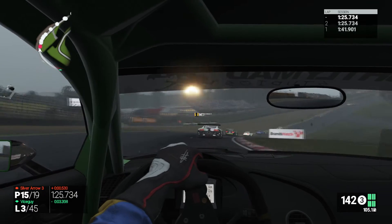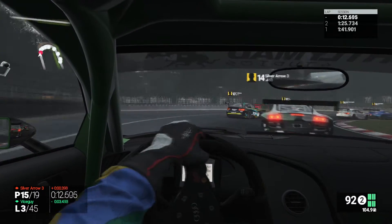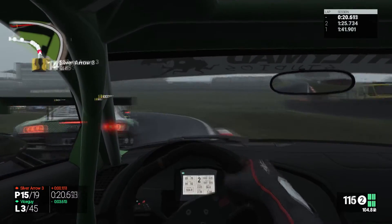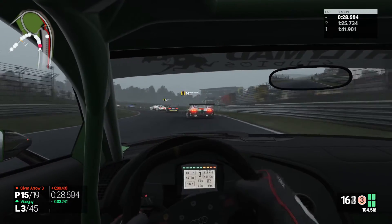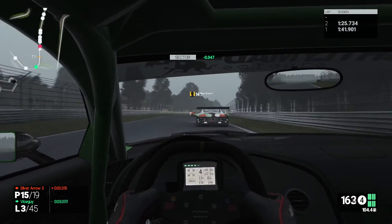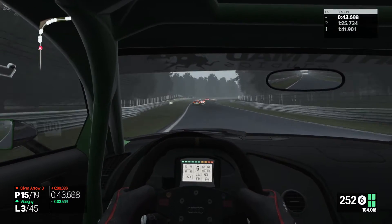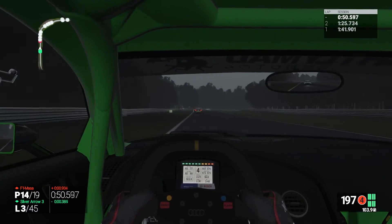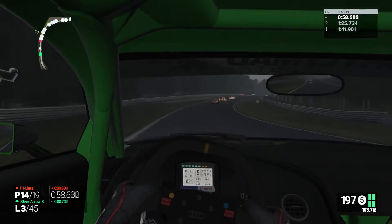The livery belongs to Central and also F1 Massa - it is F1 Massa, so he must have spun or had some problems there. We close the gap to Silver Arrow and now we're almost into his rear Audi, so we have to watch his braking points. This track is quite good for taking different lines through corners. Now we are using the slipstream of his Audi and our top speed advantage. We go for the outside line - oh my god, that was a great overtake from the outside! It was dangerous, but he gave me room and we didn't crash - fair play to him.